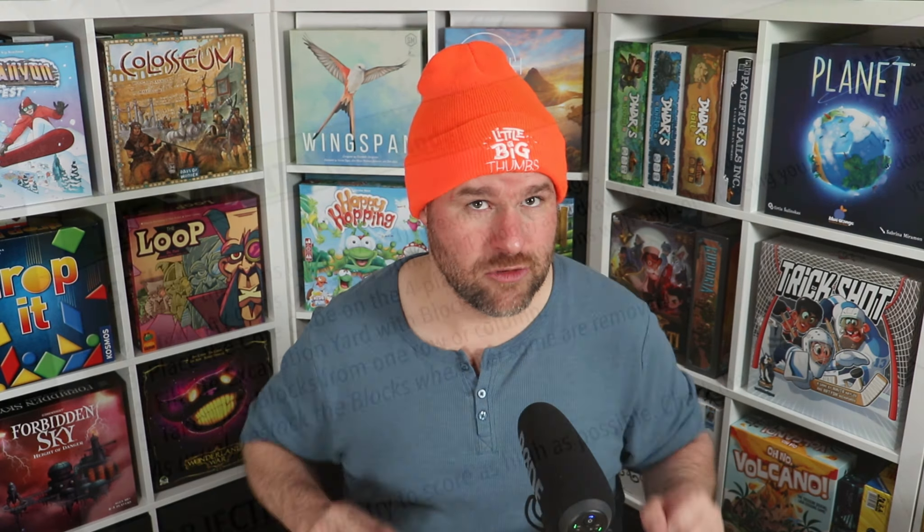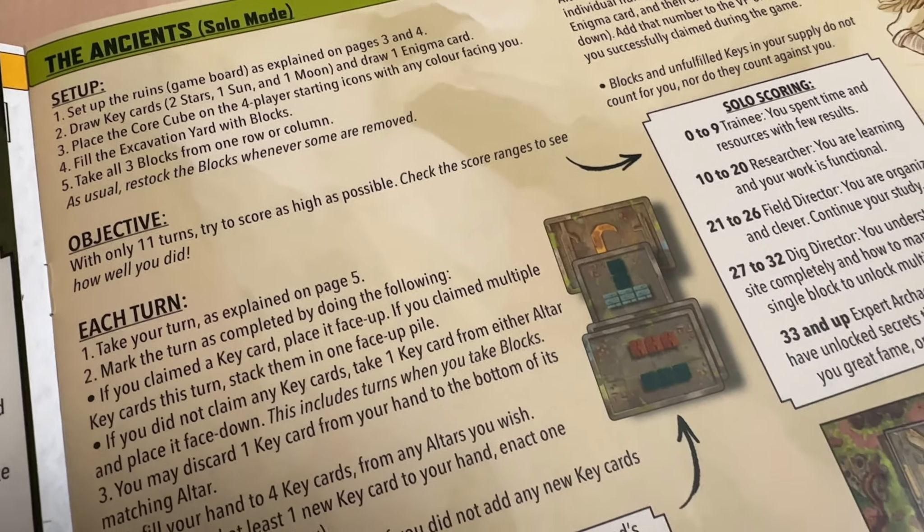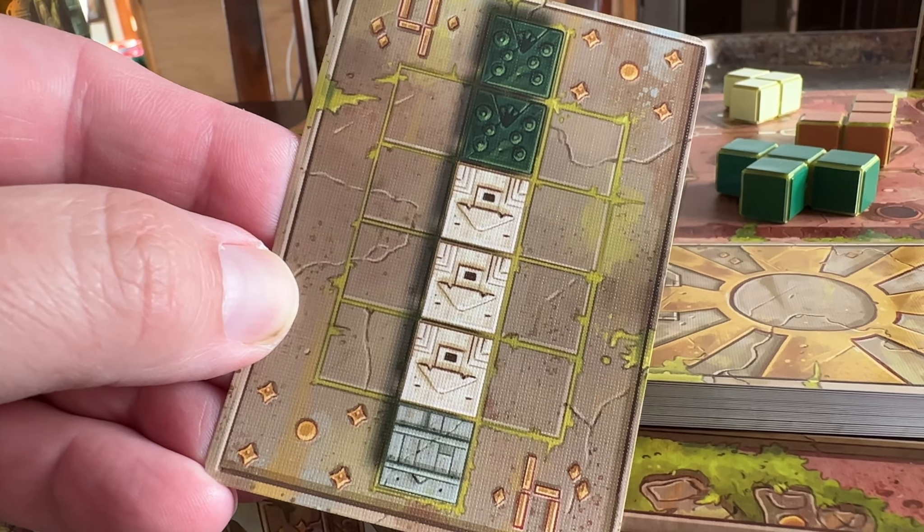Block and Key also includes an 11-turn solo mode, which uses iconography in the corners of the cards to cycle through blocks and set the stage for players to strive for their best possible score. It's a really quick and neat way to experience the game. Although if you are strictly a solo player, Block and Key probably isn't going to give you that satisfying long-haul experience — but still, a fantastic option to have inside the box.